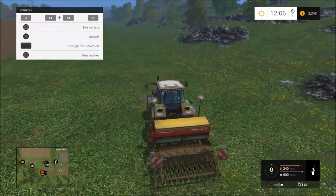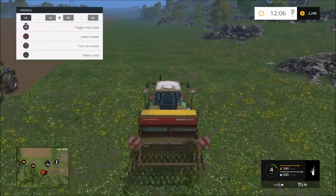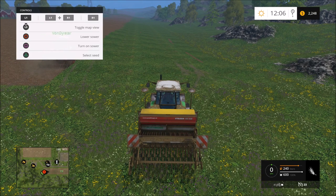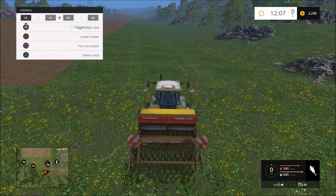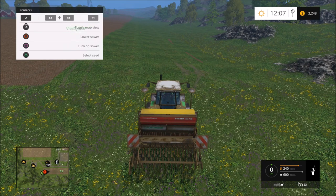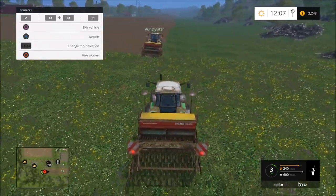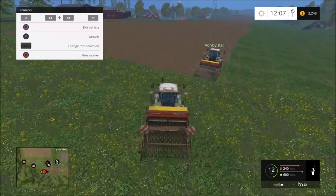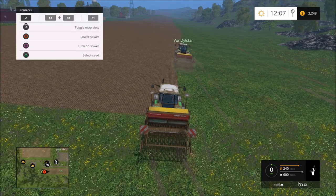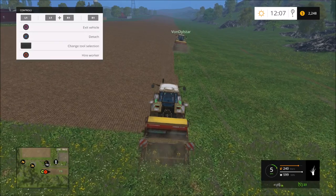When you're using this, just make sure on the bottom right hand corner there's a little icon that's changing - that's what you're going to sow. So that's corn, that's beets, that's wheat, and this one here is grass. That's what we're choosing to sow. It's actually very simple when you do it - you can see in the back there, it basically is just like rolling out a length of grass, like rolling out turf on a football pitch.